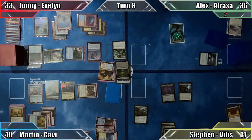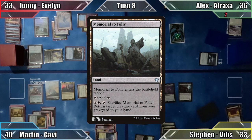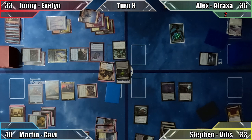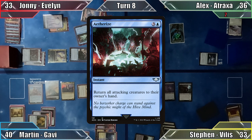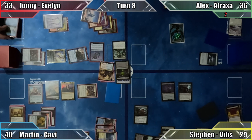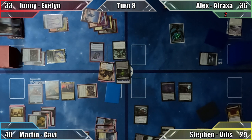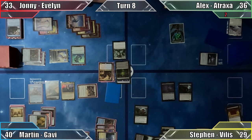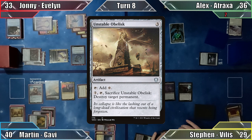Steven plays Memorial to Folly and pays 4 life to activate Villis's ability twice, targeting Displacer Kitten. Johnny responds by sacrificing Mind Stone to draw a card, then casts Aether Eyes to have the cat blink itself — a creative move. However, Steven responds by paying 4 more life to activate Villis's ability 2 more times, again targeting the Kitten. Unable to cast another spell, Johnny lets his cat go to the graveyard and Steven draws 8 cards from losing 8 life. Aether Eyes fizzles, and Steven casts Unstable Obelisk, enchants his commander with Kaia's Ghost Form, discards down to 7, and passes.